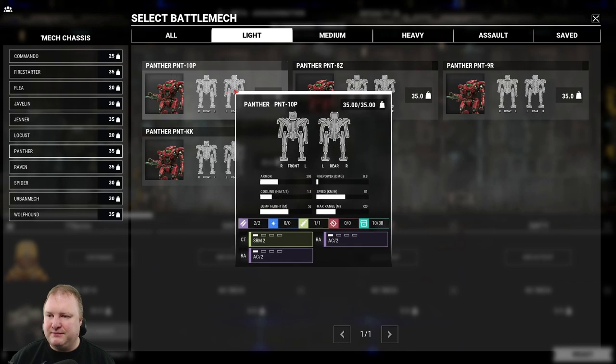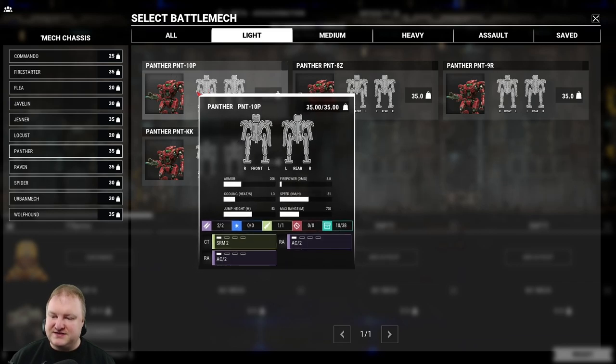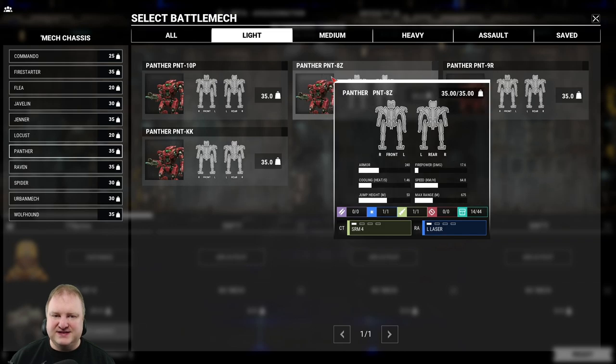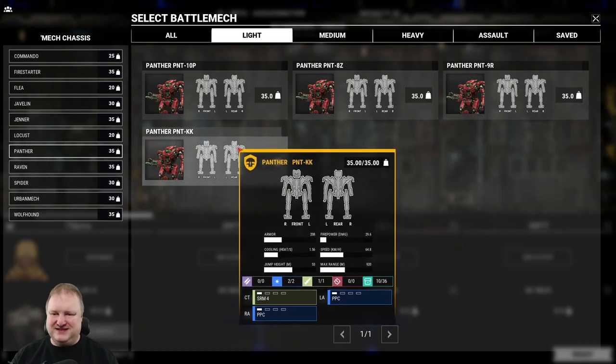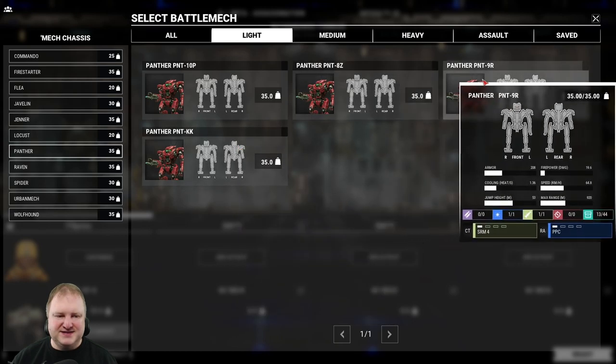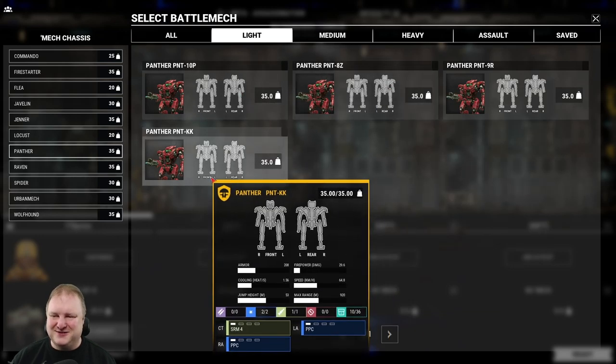Then we have the Panthers — those should come with autocannons or most likely PPCs. The 10P comes with double AC-2 and an SRM-2 — a little bit of dakka. The 8Z has SRM-4 and large laser. The 9R comes with SRM-4 and PPC, and the Katana Cat hero mech has double PPC plus SRM-4. I'll probably remove the SRM-4 and add more cooling, using it as a scout slash sniper. Notable though: the speed on the Panthers — the fastest goes 81 kph, then 64 kph, basically assault mech speed. The problem with stock engines is that many mechs will be much slower than what you're used to from MechWarrior Online. For example, the Annihilator is as fast as the UrbanMech, and both have half the speed of a Grasshopper.